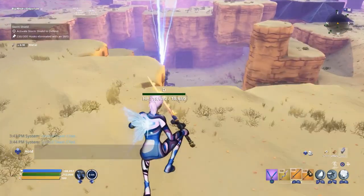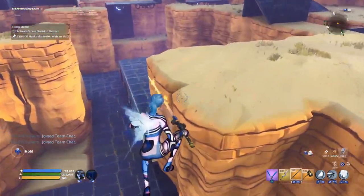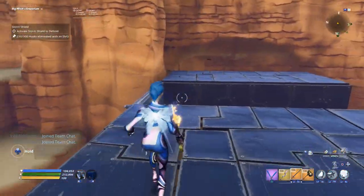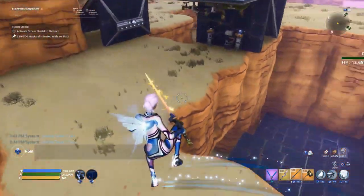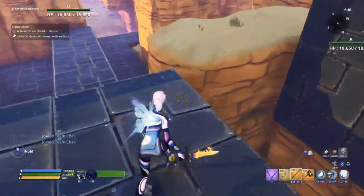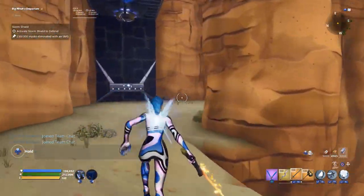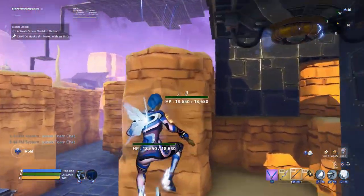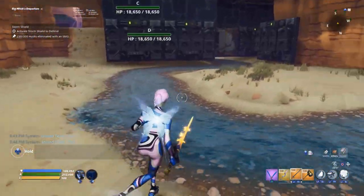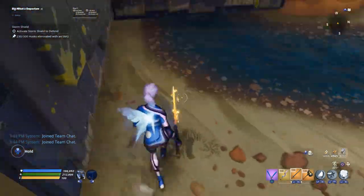First things first — where exactly are the husks spawning and what are we going to do about it? If you guys haven't seen my Sinkhole East build, I highly recommend you go watch that because I'm not going to rebuild the spawn trap on camera today, as it's so complex. Go watch Sinkhole East if you need help with the spawn trap. Basically, there's going to be a spawn right here all across this little ridge, a spawn up here, and a spawn all the way down in the river across until this point.